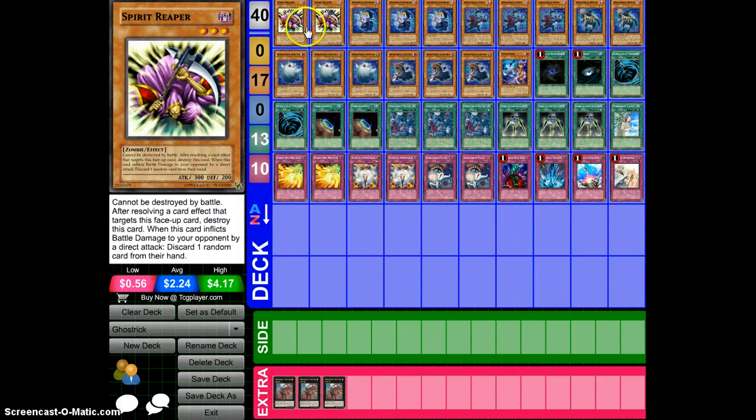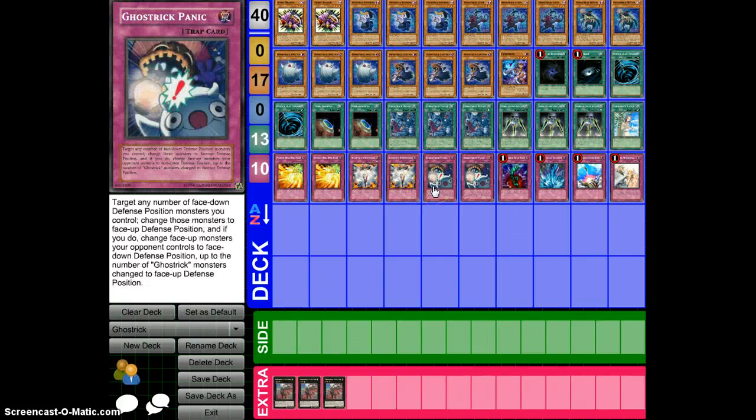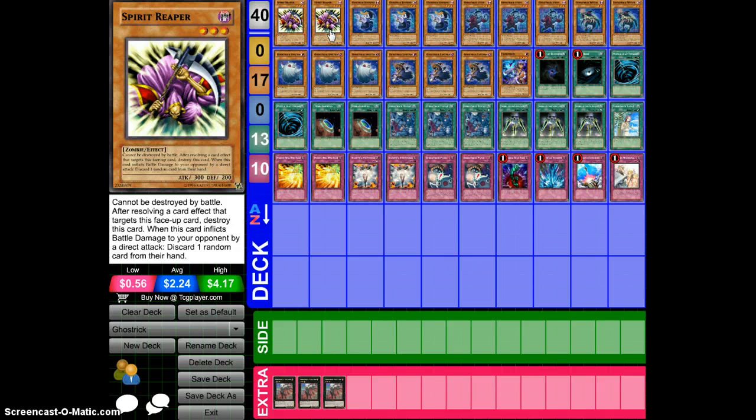Let me go into Spirit Reaper, because Spirit Reaper is a key card in the deck — you really need them on the field. You're always going to set Spirit Reaper, and you're always going to set a Ghost Rook Panic or something, and it just flips Reaper over, and they just can't do anything to you.